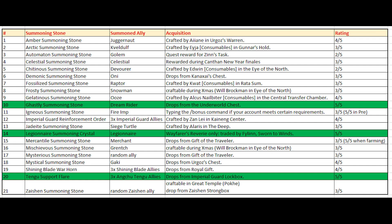Here is a table of all the possible summoning stones in the game. Ratings only represent my opinions — you can disagree as much as you want. But for me the best summoned allies are the Dreamrider, the Legionnaire, and the Tango Support Flares. There are many decent ones, and to be honest only a few weak allies. The Merchant is also a good one, or even the Siege Turtle — it really depends on your game style and what your goals are. Let me know in the comments which is your favorite one, and as always thanks for watching and see you next time.